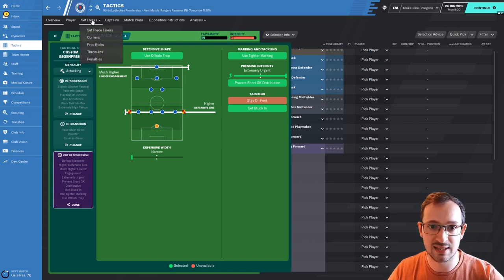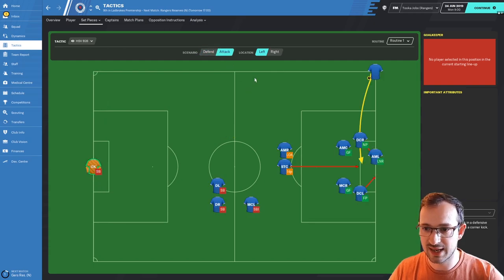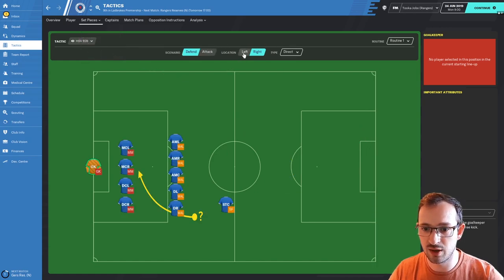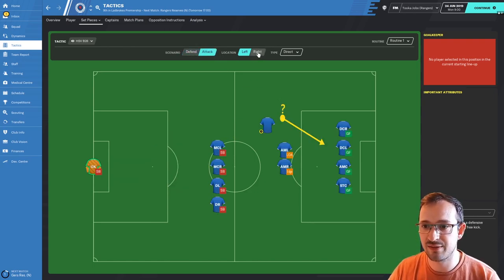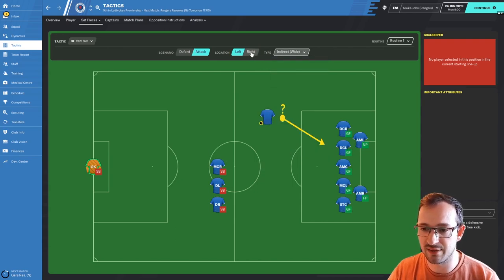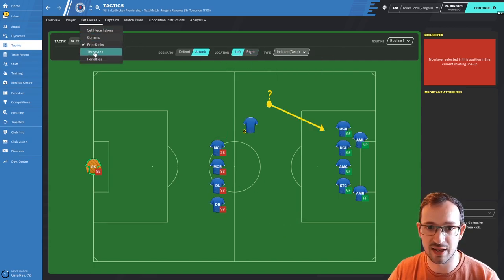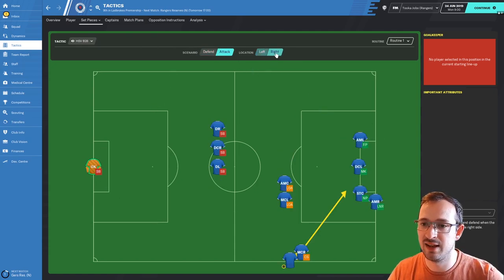Let's have a look at the set piece instructions. For corners: defending right and defending left, attacking left and attacking right. The free kick instructions — defending right and defending left are all standard, so you don't need to change any of them. For attacks: attacking left and attacking right for direct free kicks, small chance of shot on attacking right and attacking left. Indirect wide attacking left, attacking right, and indirect deep attacking right and attacking left. The throw-in instructions: defending right, defending left, attacking left and attacking right.